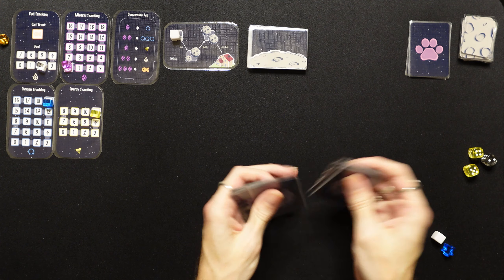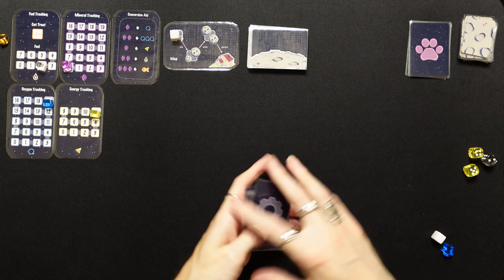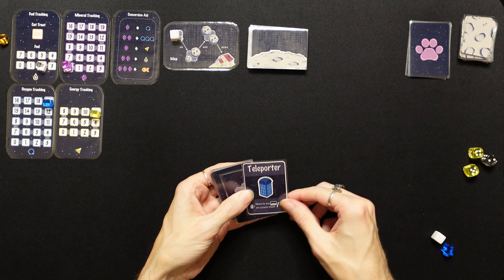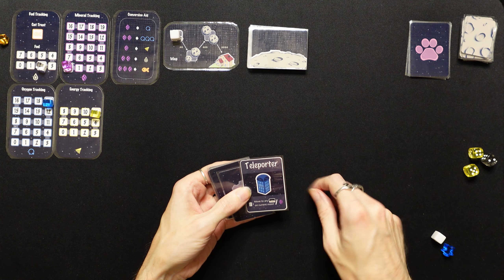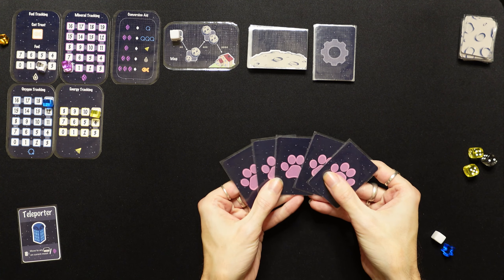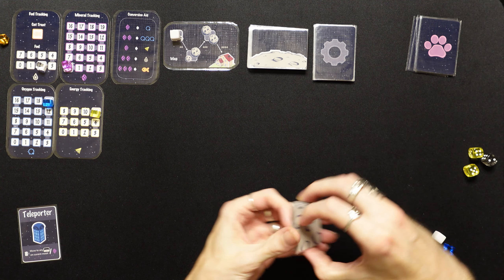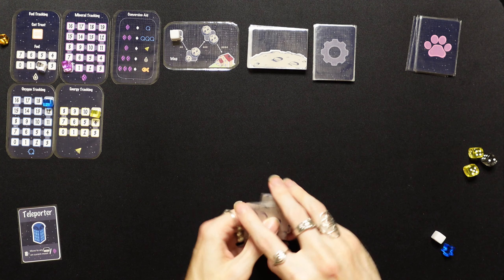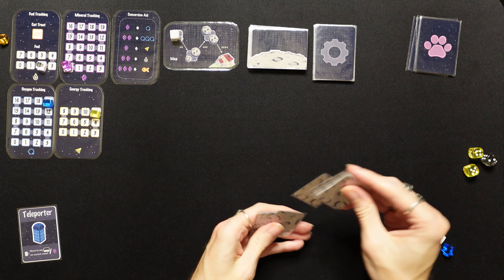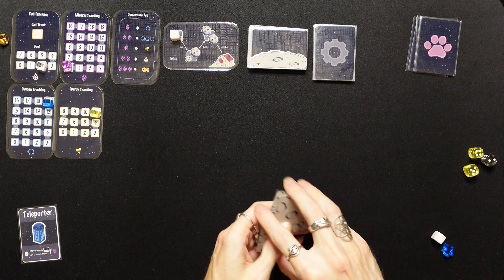We're gonna go ahead and get everything shuffled up: exploration cards shuffled, technology cards shuffled. We're going to draw one at random for our starting technology. We get the teleporter — move to any location on the current moon. We'll get the five cat cards shuffled up and the little tiny mineral cards shuffled as well.